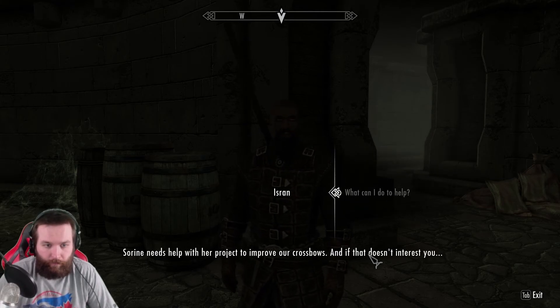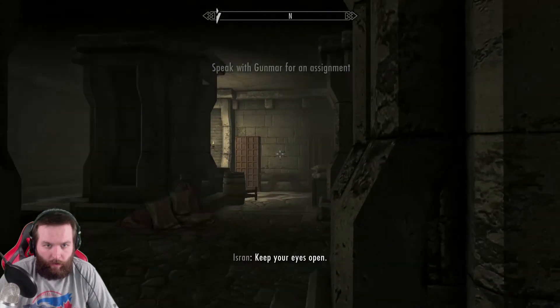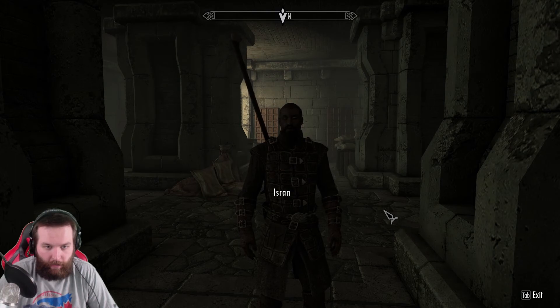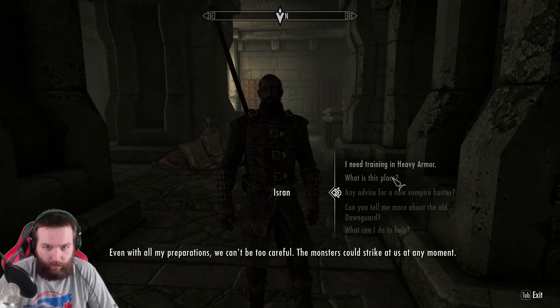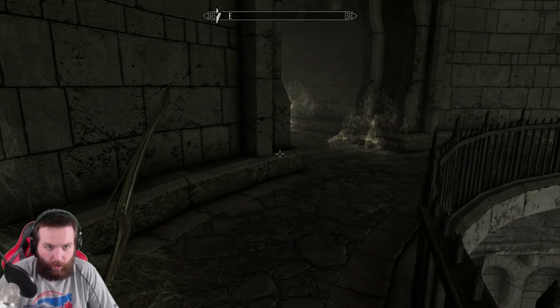Serana needs help with her project to improve our crossbows, and if that doesn't interest you, speak with Gunmar - he has something for you. Alright, keep your eyes open. Be on your guard at all times, avoid sleep if you can. Sleep is for the weak. Even with all my preparations, we can't be too careful - the monsters could strike us at any moment.